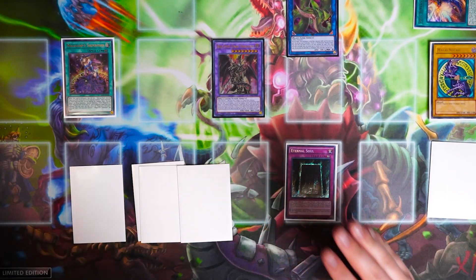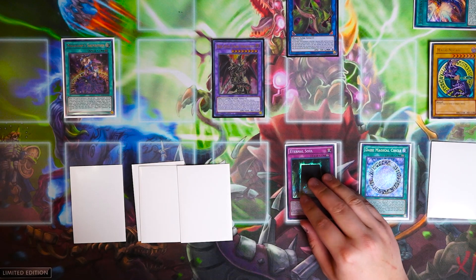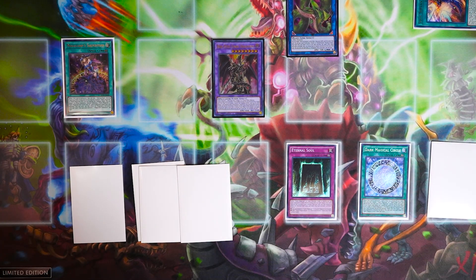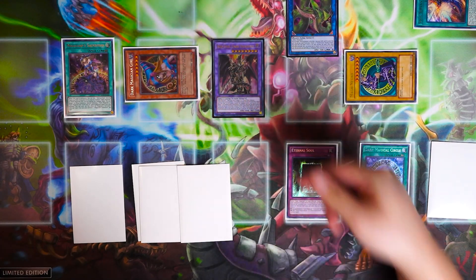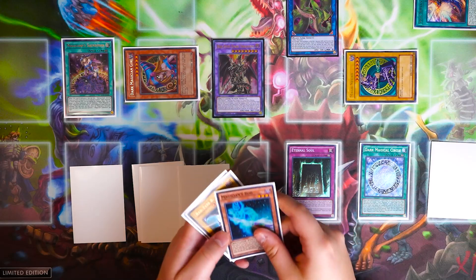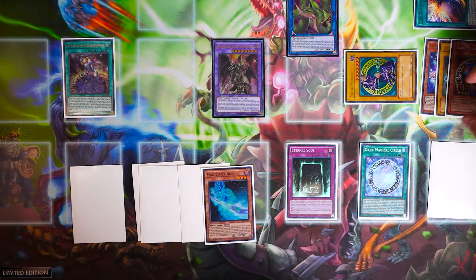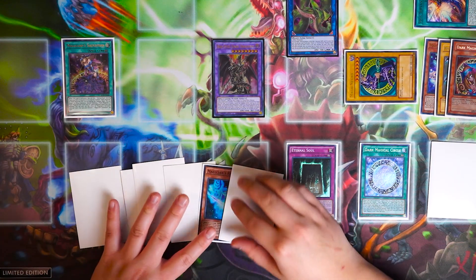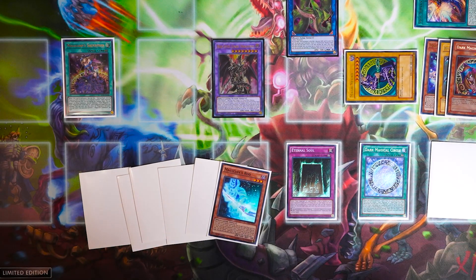On your opponent's turn, if you have Dark Magical Circle on the field, this board is literally complete — the God board. Because you can activate Eternal Soul to revive Dark Magician from the graveyard, which triggers Dark Magical Circle. This also triggers Salvation, which Special Summons Dark Magician Girl from your grave. At that point, you can trigger Rod's effect — tribute Dark Magician Girl to add Rod back into your hand, which is ridiculous. Going into your next turn, you draw one card and still have Rod in hand. The countless follow-ups are insane with this deck.